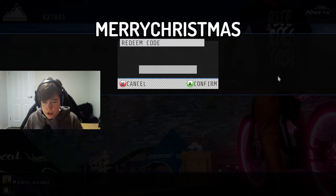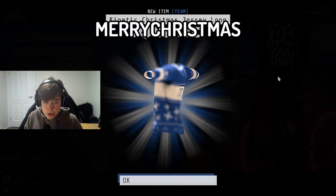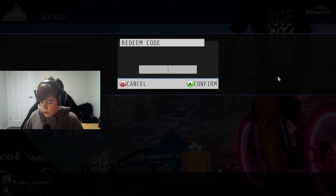For this next code, 'merrychristmas', this is going to depend on what sponsor you have. If you're in Kinetic you'll have access to the blue one; if you're in Enemy you have access to the red one; if you're in Bor you'll have access to the green one; and everyone will be able to have access to the black one.